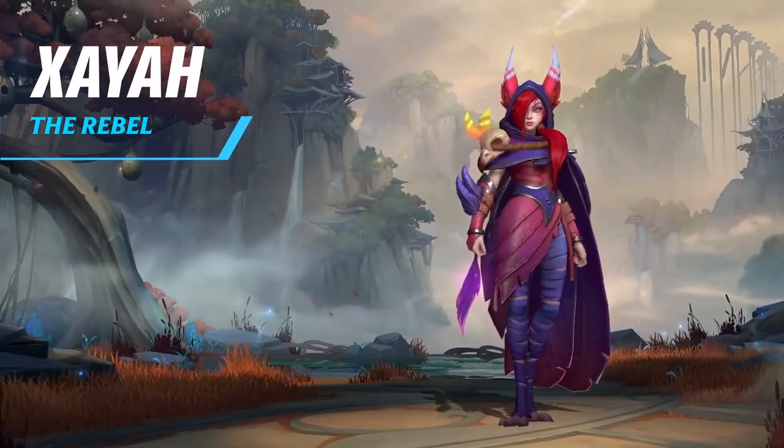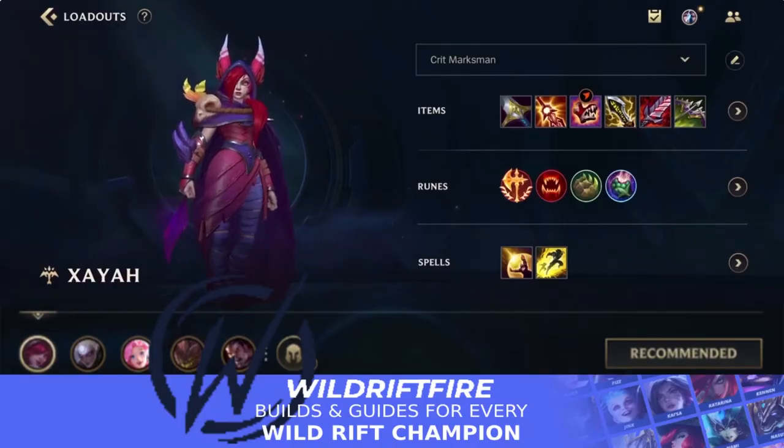Hello everyone, welcome back to today's Wild Rift video. In today's video we're going to be taking a closer look at Xia and one of the builds we saw in the Horizon Cup over the last few days. With this build we are focusing more on the attack damage side of things with crit, rather than the attack speed side. We saw Xia a little bit in the Horizon Cup mainly with Rakan in the bot lane.